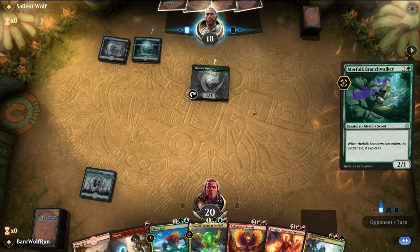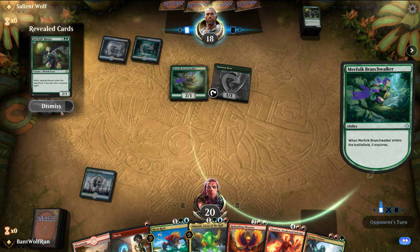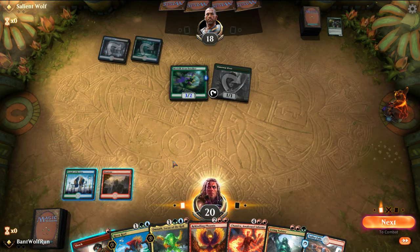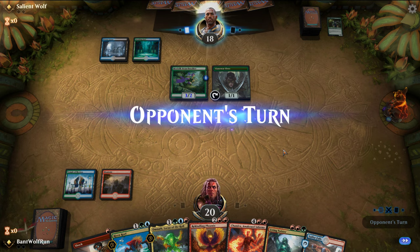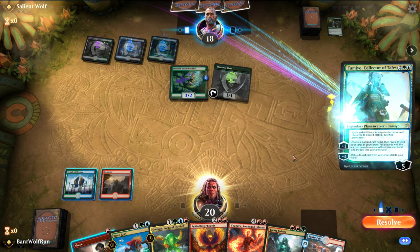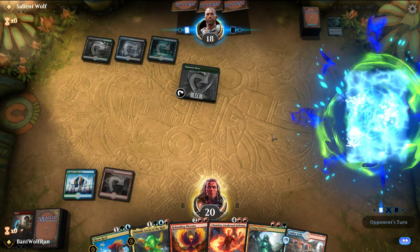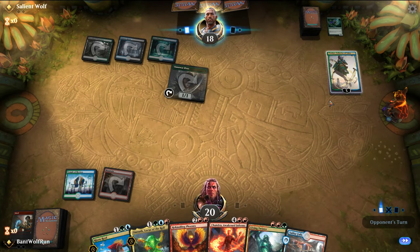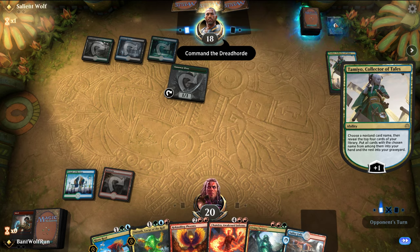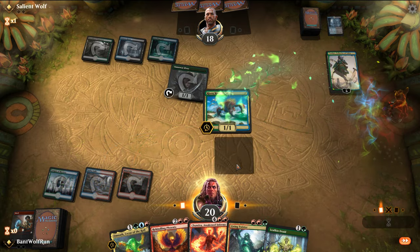Okay, my color pair is mixed up — this could be a couple different Sultai variants, like the ETB one. I'm going to Shock the Branchwalker. It made sense to Shock the elf there actually. Yeah, this is going to be a Dreadhorde deck most likely. So it is Sultai Command the Dreadhorde. We're just going to get the Elementals going.